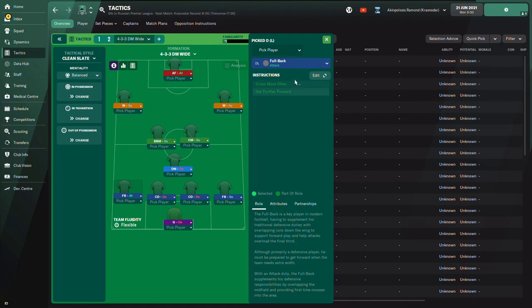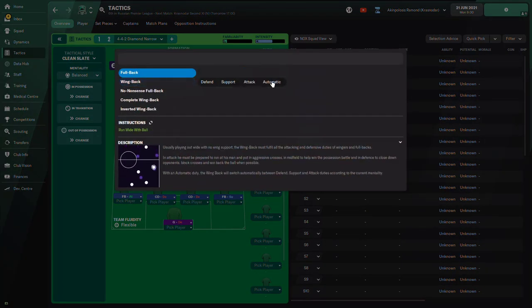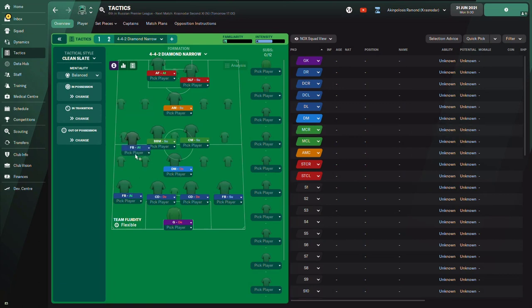On attack duty, the fullback is going to be a lot more adventurous — he will overlap the wide player ahead of him and try to get crosses into the box. You can also use the fullback on attack duty without a wide player, something I learned from Llama's Roles and Descriptions document. If you don't want to use a wing back, the fullback on attack duty will get all the way forward and offer width on the flank, getting crosses from the byline for the team.